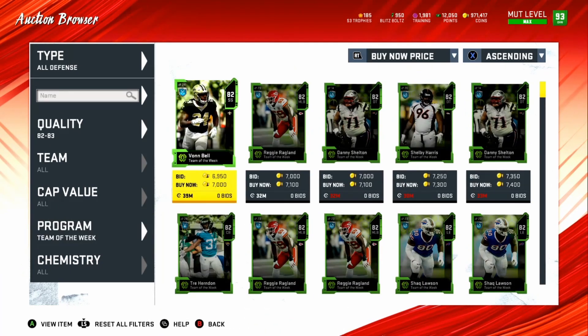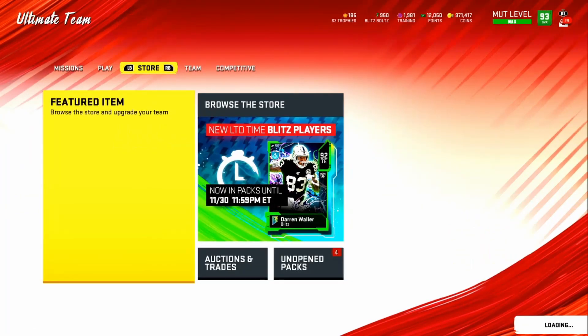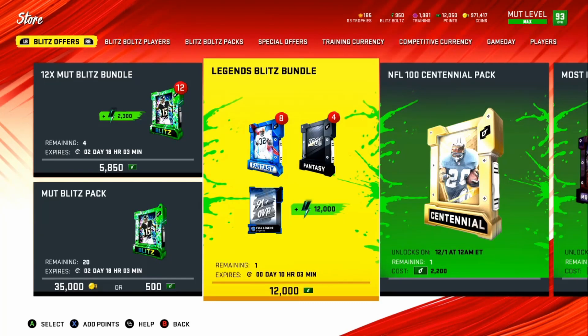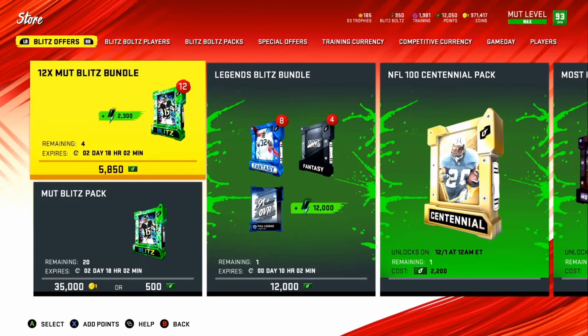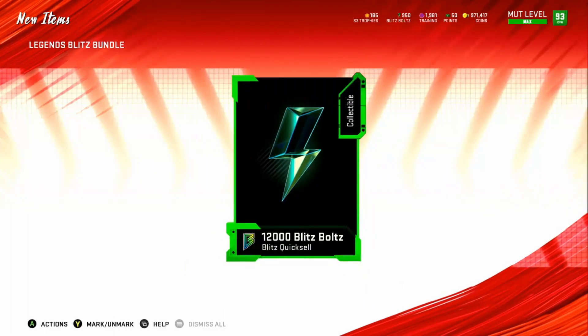You want to try to get an 82 for like 5k or an 83 for like 7k — the prices are so cheap right now. When we open this bundle, we are not going to sell the plays immediately. We got legend fantasy packs and we're not gonna sell right away because the prices are so low.